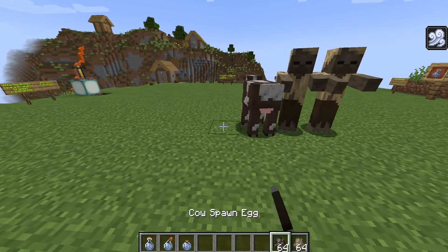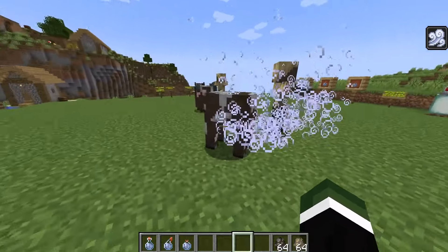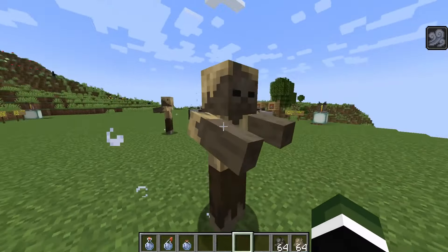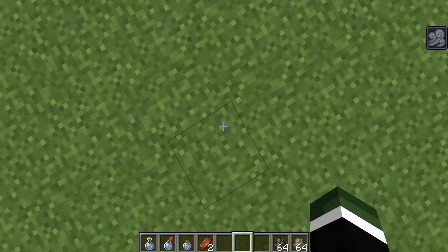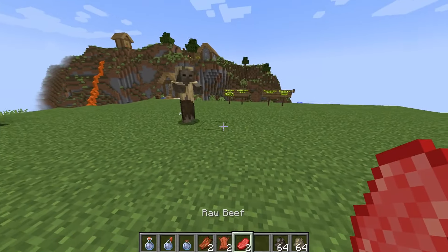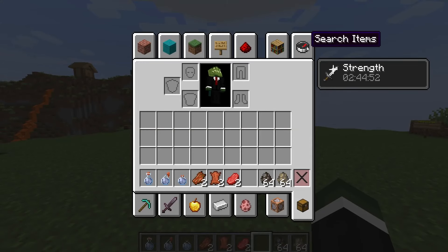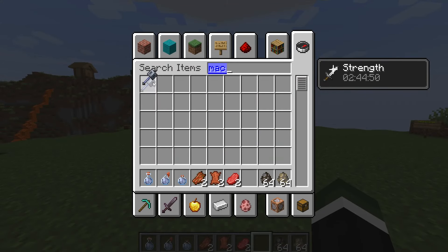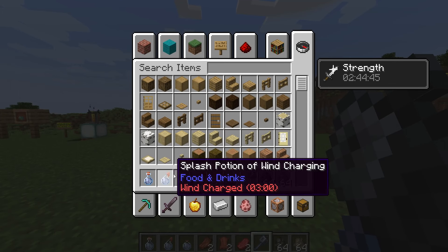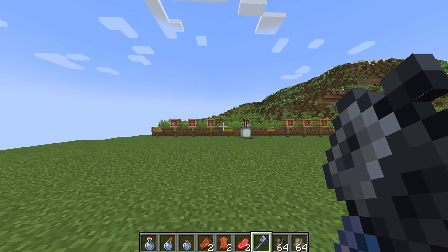If we place down a couple of mobs here and splash them with this, you'll see that these guys have the particles as well. Upon death, they leave a wind burst, basically like the Wind Charge. If you time this right and you have a mace, upon landing you could cause damage. This is kind of outlined as a negative effect, but honestly I think it's quite positive.